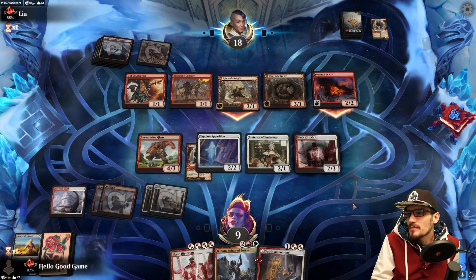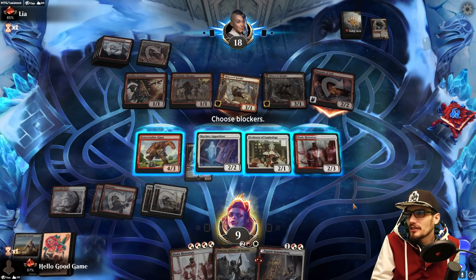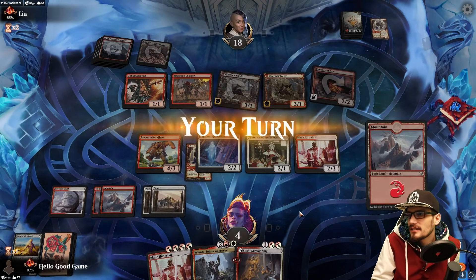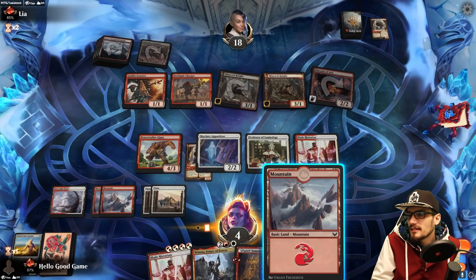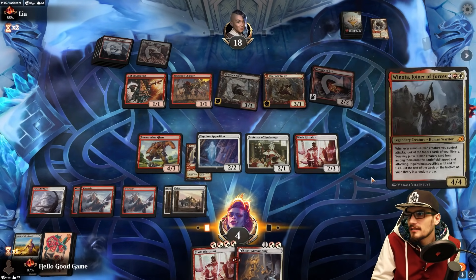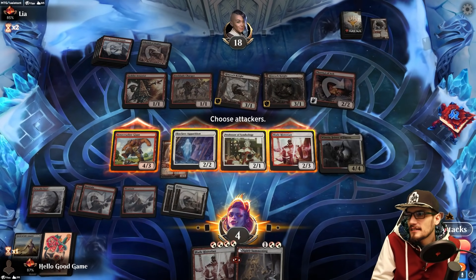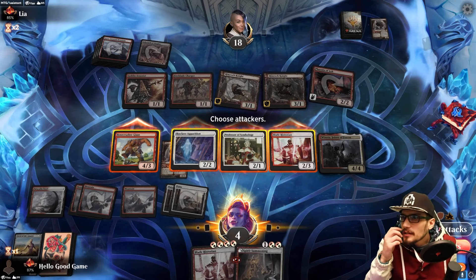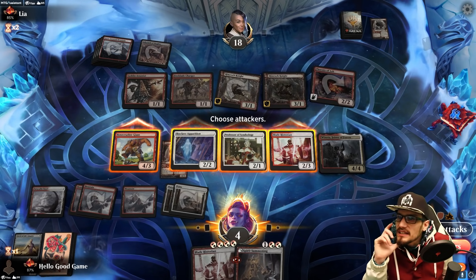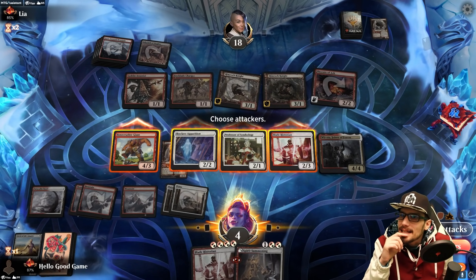They're in a similar spot where it's like, well, I don't really know what's going on here. I think we just take the five. But they have two blockers. That Phoenix is just going to kill us — we should have blocked that Rimrock Knight, because I think we just die here unless we get three of the best pulls we've ever seen.